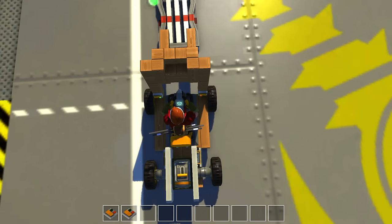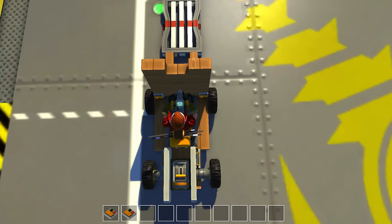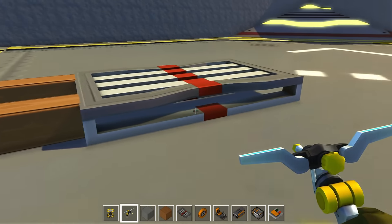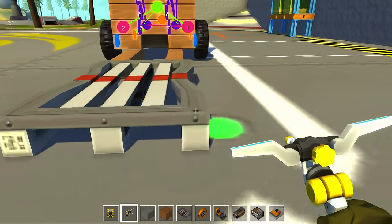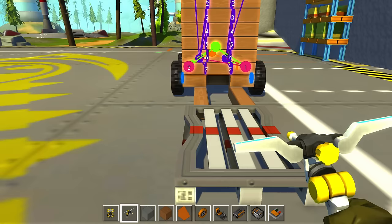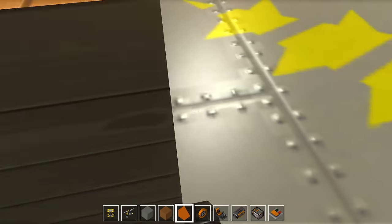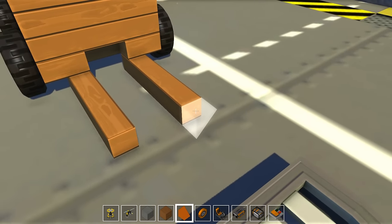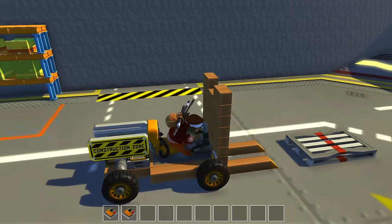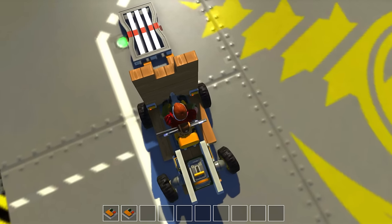We're actually really nicely lined up, though we're a little wide. One of the bad things is the blocks are the same height, so there's no real way to get under a block like this. We could go ahead and add this little block on here — like that — and that might help. Nope. Let's try to get over to one side here. Oh, we almost had it there.